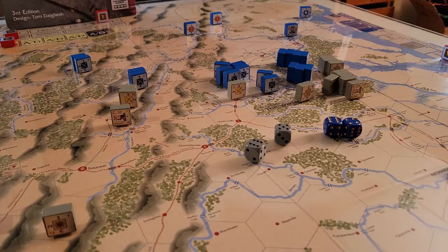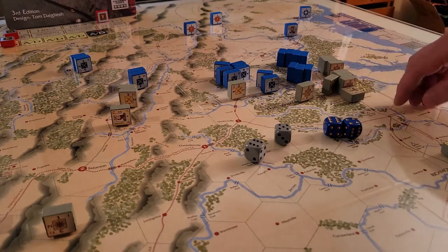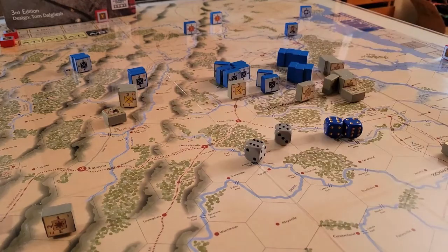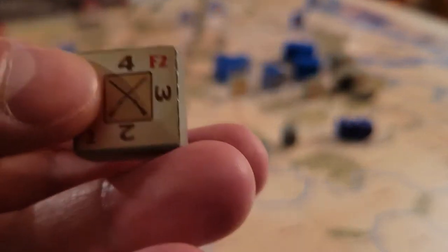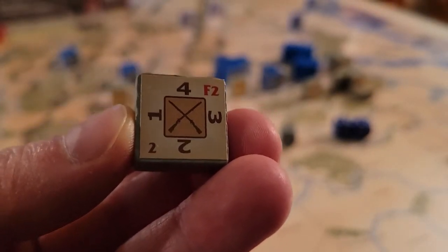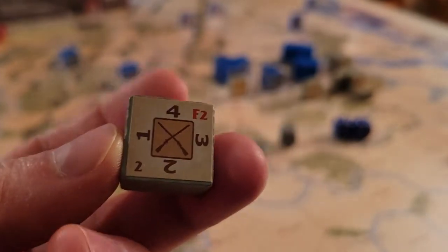Once you've activated your leaders, you do your movement. On the blocks themselves you've got your strength — four, three, two — and your firepower, for example F2, meaning if you roll a one or two on four dice at strength four, you score hits. The bottom left is the movement, which is two.